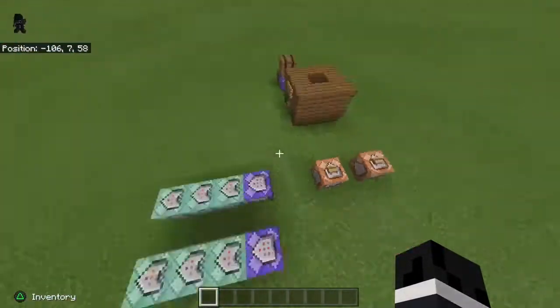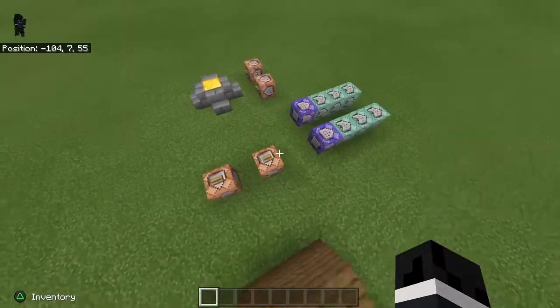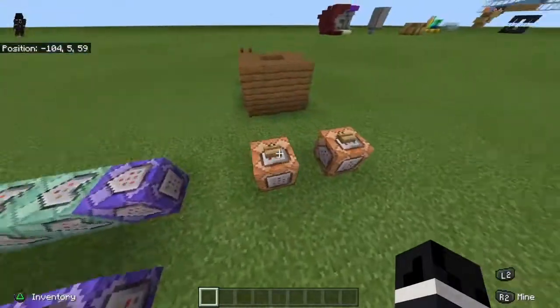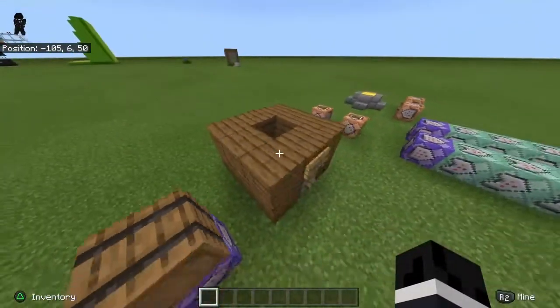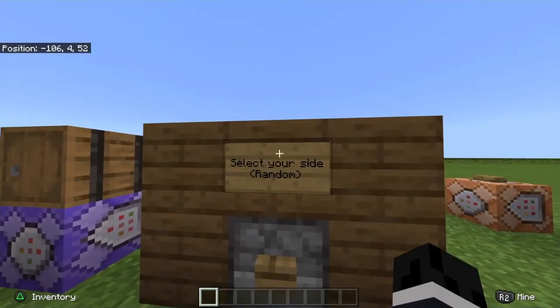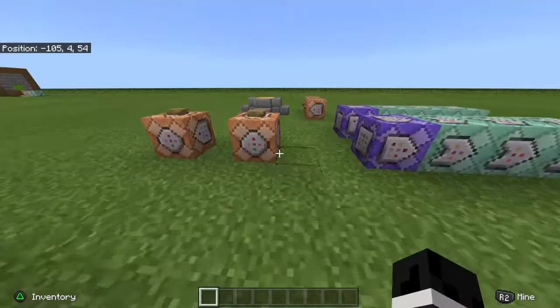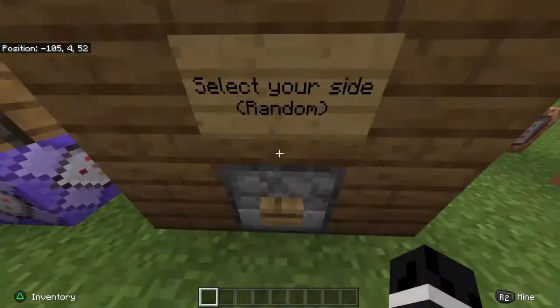The command blocks that aren't for this tutorial are these four little things. Basically how this randomizer works is you're going to get a dropper, and what this is going to do is if you press this button you get a random side. Let me reset myself first.